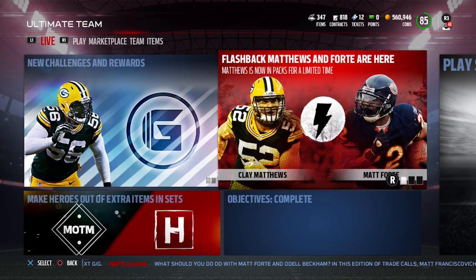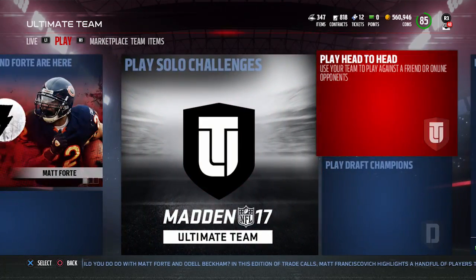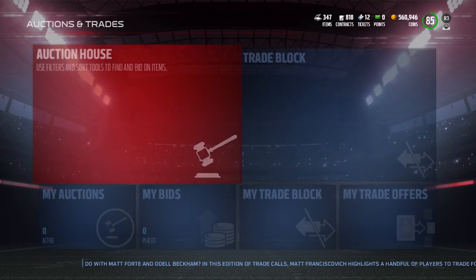Today we have brand new flashbacks in the game. We have a Clay Matthews and a Matt Forte — both pretty nice looking cards, to be honest with you. What we want to do here is go on to the auction block and take a look at these things.